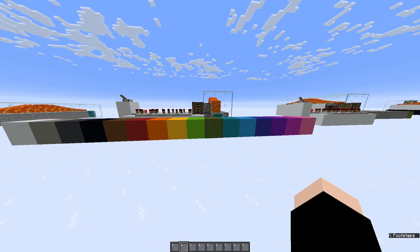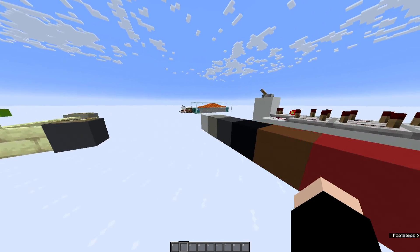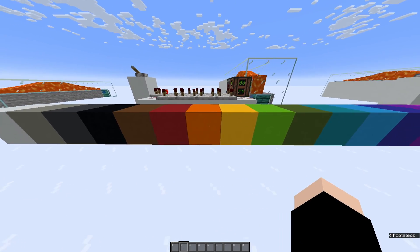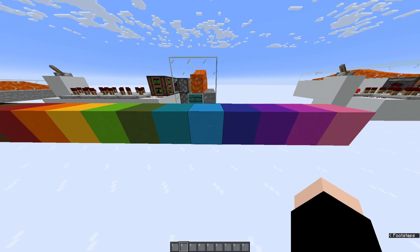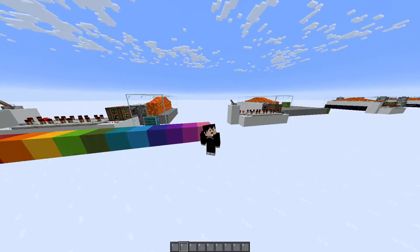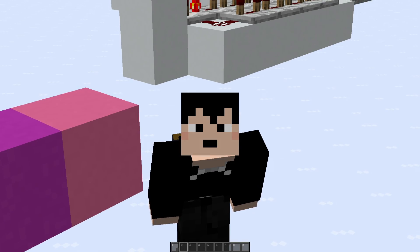Over here, we have all 16 dyes that you can get in Minecraft. We have white, light gray, gray, black, brown, red, orange, yellow, lime, green, cyan, light blue, blue, purple, magenta, and pink. You have no idea how many takes that took in order to get that take right.